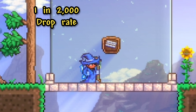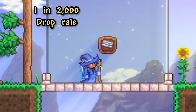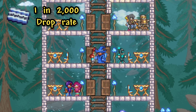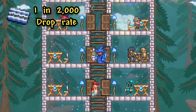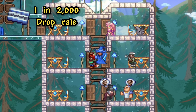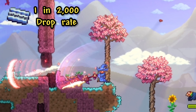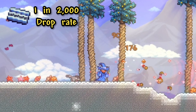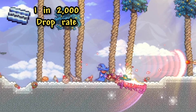Moving on from the Halloween season and into the Pirate Invasion, we have the Discount Card. This is an item that will cut the cost of items that NPCs are selling, making it extremely useful, but it only has a 1 in 2000 chance to drop from normal enemies. Luckily, you're able to get a better drop rate depending on the specific pirate enemy, which can get as low as a 1 in 100 chance.